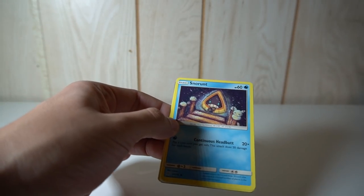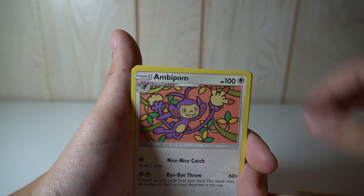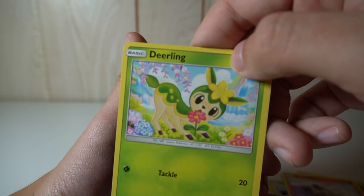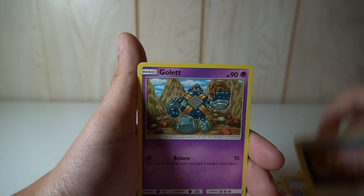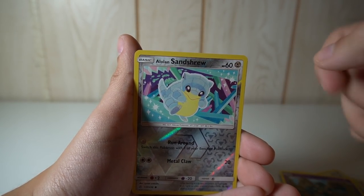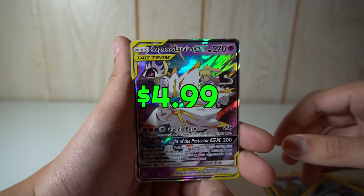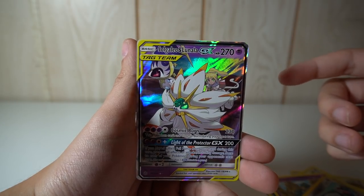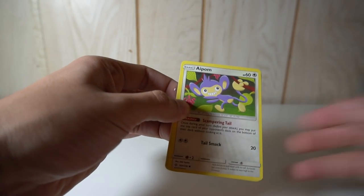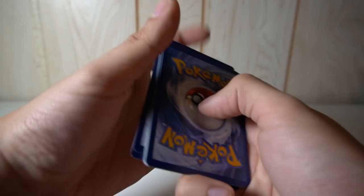Clefairy, Aipom, Golduck, Snorunt, Rockruff, Deerling — I love Deerling and Sawsbuck, they're so cool. Teddiursa, Golett, Alolan Sandshrew reverse, and the rare is another GX — a really cool one where they implemented a trainer character. In case you guys think I stopped accepting criticism after my first video — feel free to continue with criticism. I still greatly appreciate it because I'm not going to become a pro after three videos.